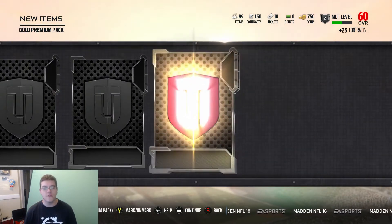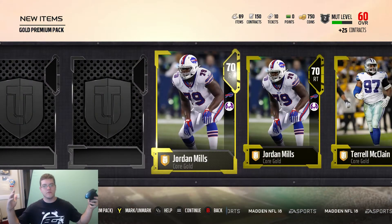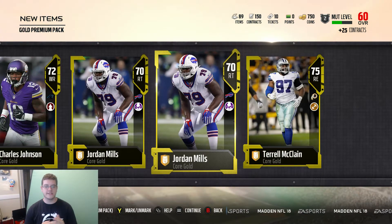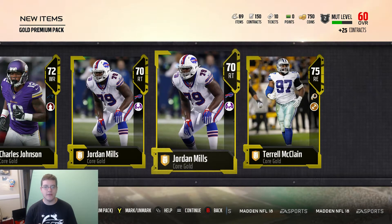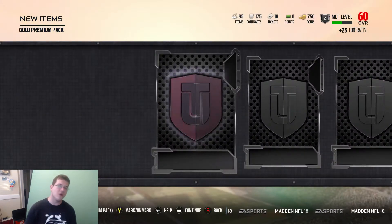This is a Chris Goodwin, another silver. We get a Terrell McClain, 75 overall. Jordan Mills. Timeout — did we just get two of the same gold card in the same pack? All golds except one silver. Damn it, Chris Goodwin, you ruined my pack. We could have had a beautiful straight royal flush of golds.